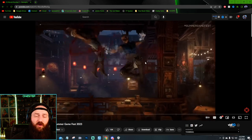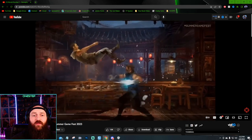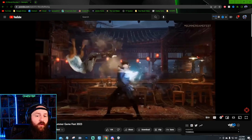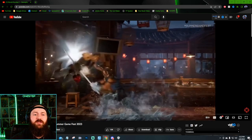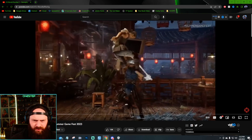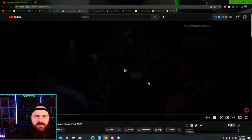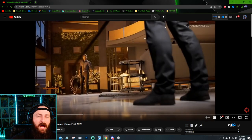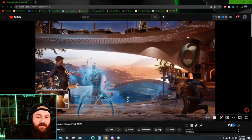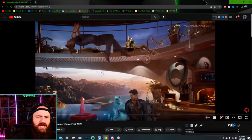Sub-Zero pulls out a skull spine and goes to bash him. This is Sub-Zero's time for a combo: massive setup, double hit in the air, bounce off the ground, combo hit, forward heavy, back heavy, then the slide, pulls out the spear for the special, stabs him, holds him down — that's the end of the combo. We just saw Kung Lao's and Sub-Zero's combo. Now we want to see Kenshi and Johnny Cage go at it.